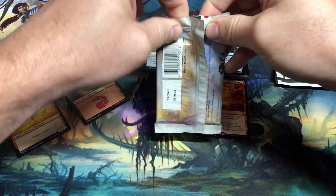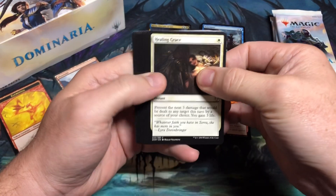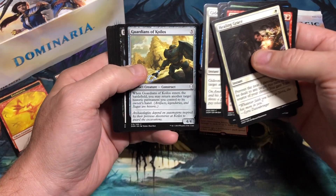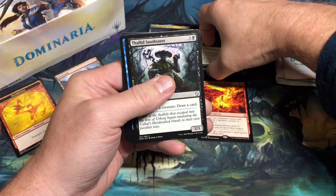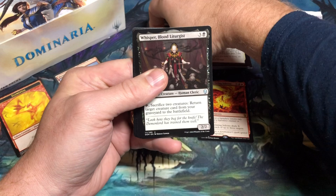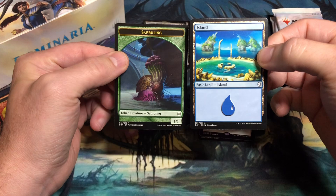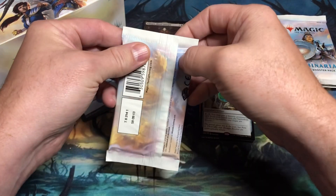Let me know in the comment section if you did any Dominaria Limited, whether it was sealed or draft. I had a lot of fun in draft with Dominaria. Commons: Healing Grace, Ghitu Journeymage, Pierce the Sky, Cabal Paladin, Arcane Flight, Sergeant-at-Arms, Gideon's Reproach, Guardians of Koilos, Deathbloom Thallid, Rampaging Cyclops. Uncommons: Thallid Soothsayer, Weight of Memory, and Whisper Blood Liturgist, which is the legendary in the pack. The rare is Thran Temporal Gateway. And then a land, which is an Island, and a Saproling token. Probably going to get a lot of Saproling tokens out of this box because Saproling tribal was a thing.